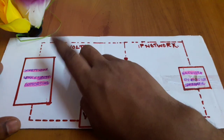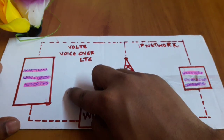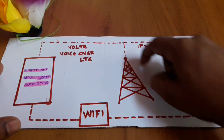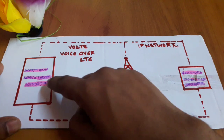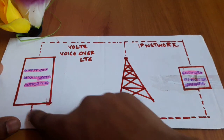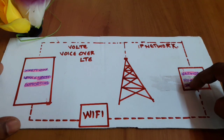The Wi-Fi will get through the door. It means we have a call drop and we have a call. Then we have a sound provider.